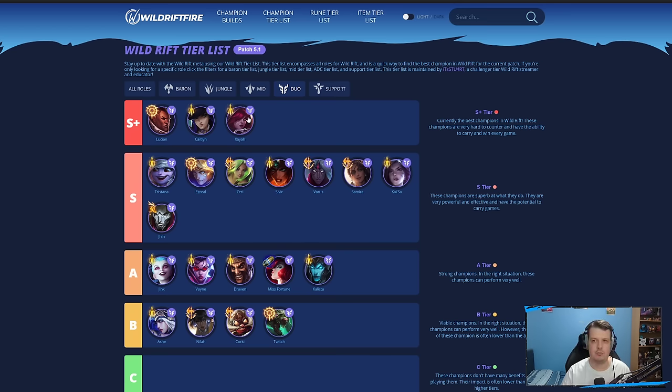Zeri is a front-to-back carry — she wants to hit the front line, stack up her feathers, kill the front line first before reaching the backline. She's not really good at chasing enemy champions compared to someone like Caitlyn or Lucian. But with the buffs she received — more attack speed on her second ability, more damage on her third — she's just good in every scenario now and deals an incredible amount of damage.